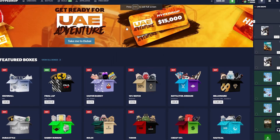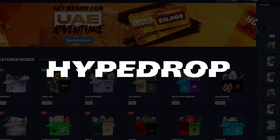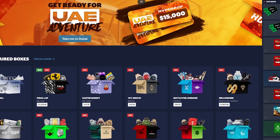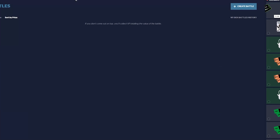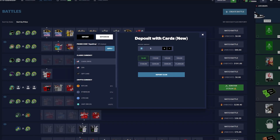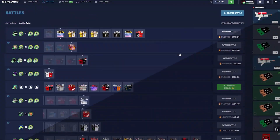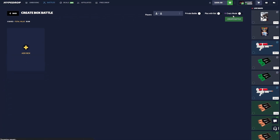Hello, it's me Classy, back with another video. We're here again on hypedrop.com. Guys, we were getting rinsed so we did actually get a cash out on Hype Drop. If you click on the little plus sign and type in code 'classy' on your deposits, you get a five percent deposit bonus whenever you deposit.